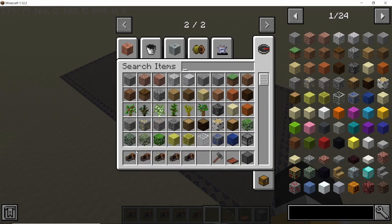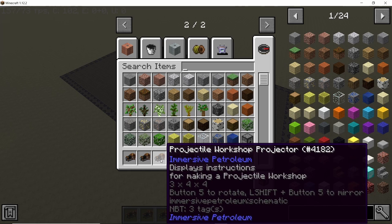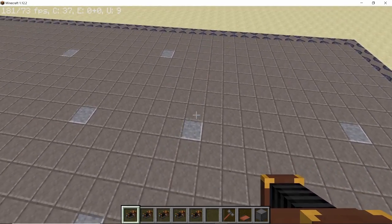The machines needed in order to make this assembly line are the metal press, filler, and then the projectile workshop. These you will need multiple of depending on what kind of ammunition you want to make, then the ammunition workshop, and finally the packer.